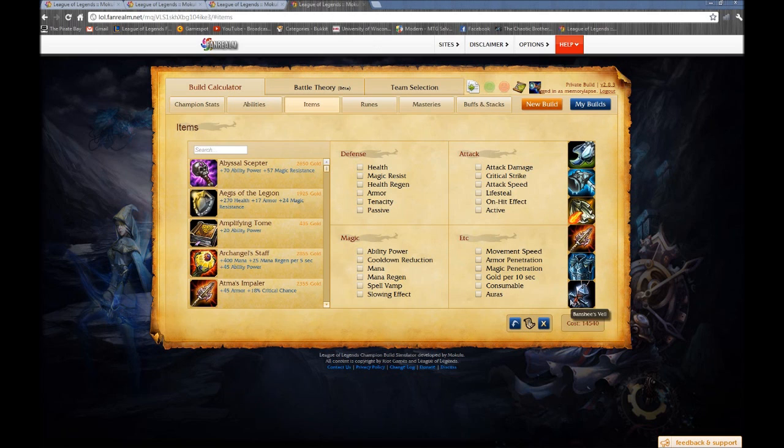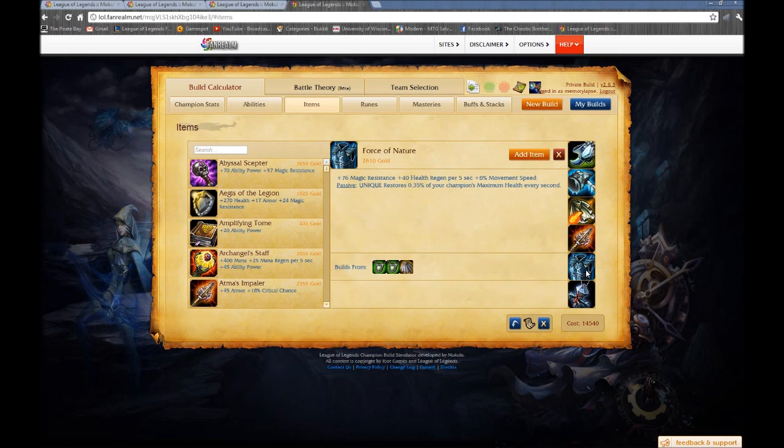Next is the heavy AP scenario. First item off the core is Force of Nature — it gives a fantastic 76 magic resist, the best single-item magic resist in the game. It also gives a huge boost to health regen and 8% movement speed, which is nothing to shy away from. So you can get at those carries and chase them down, locking them up with your silence and slow. Banshee's Veil, if the game goes that long, gives you a spell shield effect, more health, and more magic resist. This is your mage-killer build, and they're going to have a hard time getting through it.